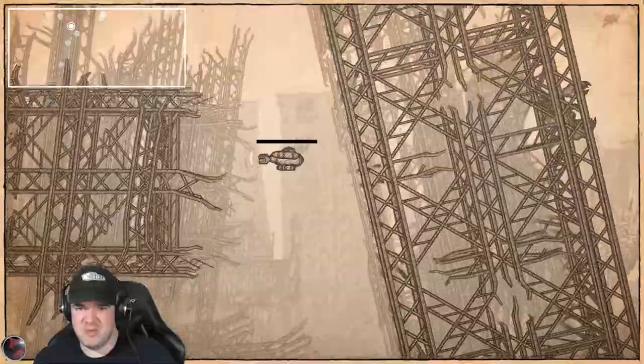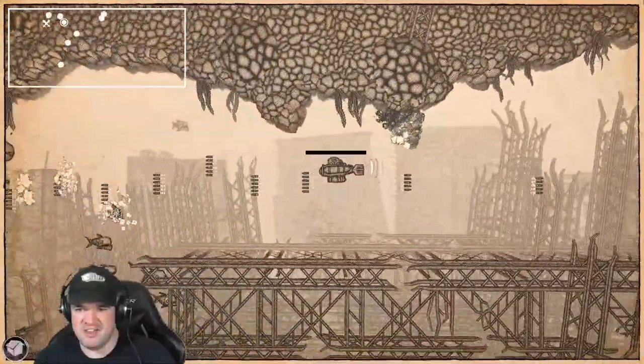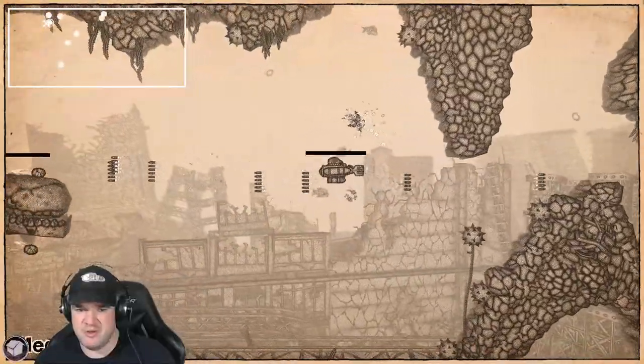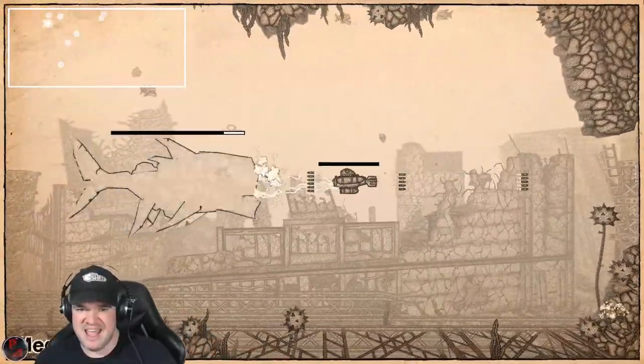When enemies die they just fade away — occasionally they drop something but not very often. They're all very easy. There's no score, no experience, no attributes, no leveling up — it doesn't really feel like I'm getting anything out of it.